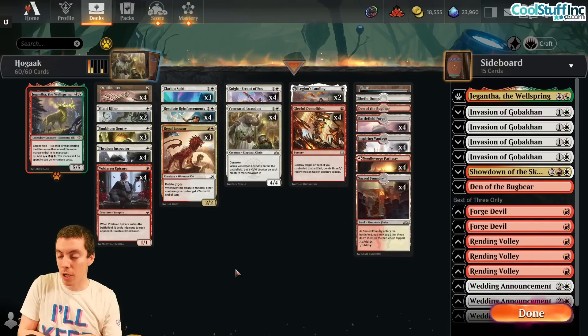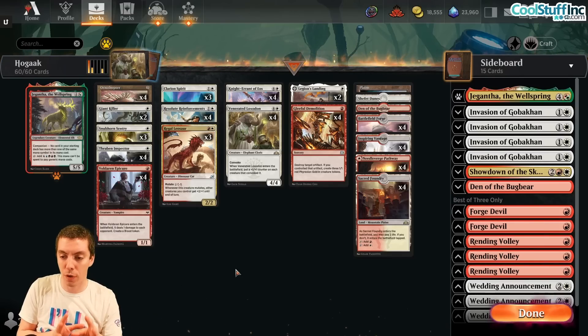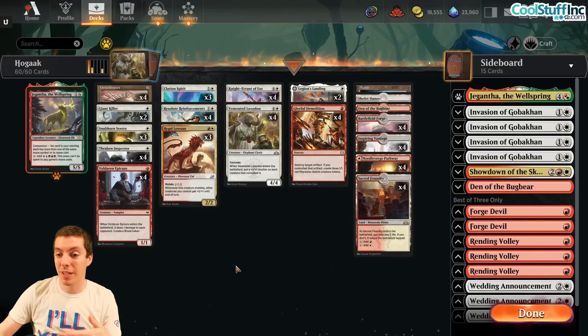Now of course this deck is in Pioneer, but Explorer on Arena is like 85 to 90% of Pioneer, but not all of it and some of the key cards aren't there. So I wanted to rebuild it for Explorer for all you Arena players out there who wanted to get in on the action and don't have access to cards like Reckless Bushwhacker and Legion of Loyalist.